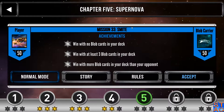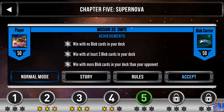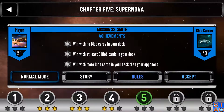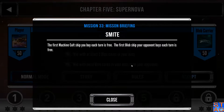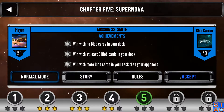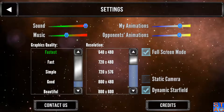This mission is pretty simple. Achievements: win with no Blob Cards in your deck, at least three Blob Cards in your deck, or more Blob Cards in your deck than your opponent. I think you do need to play through twice to actually get through. Here are some special rules for Mission 33: the first Machine Cult ship you buy each turn is free, and the first Blob ship the Blob Carrier buys each turn is also free. This is going to come in handy if there are some really powerful Machine Cult cards in the deck.